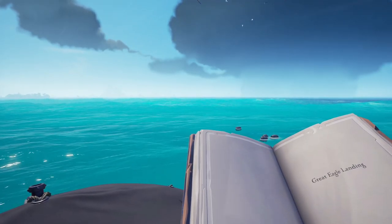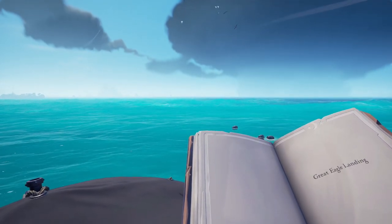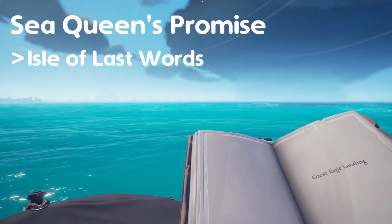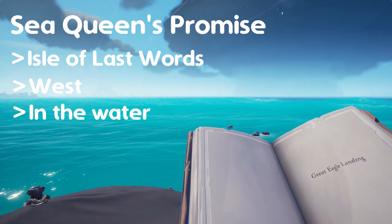If you want to skip solving your stories, here are the solutions to each one — skip this part if you don't want any spoilers. For the story titled Sea Queen's Promise, go to the Isle of Last Words, then look off the west side of the island. In the water, you'll see the jewel shining.